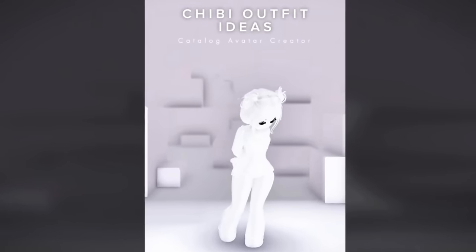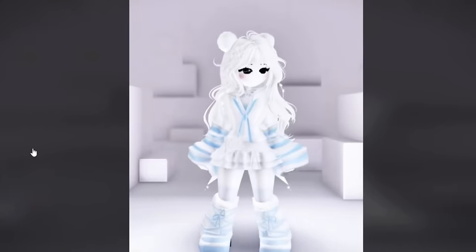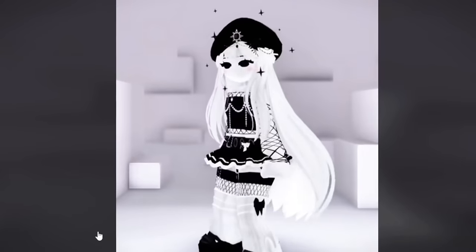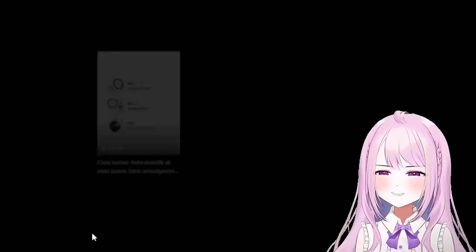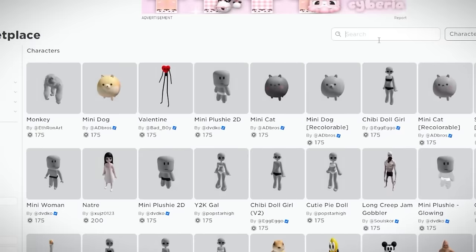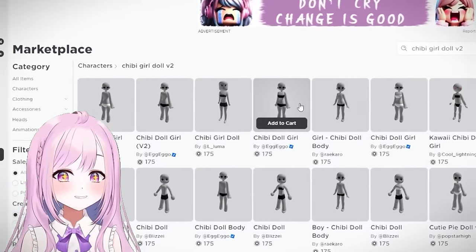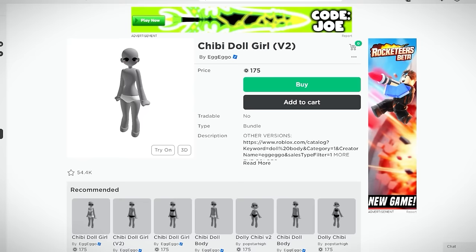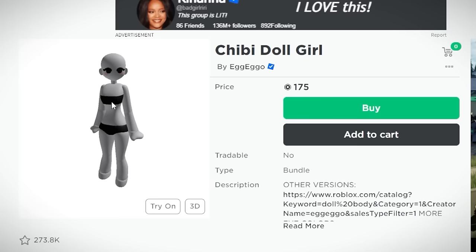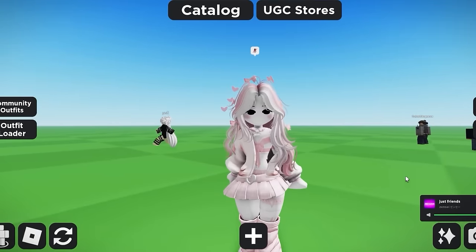Now check out this chibi outfit style — it's so pretty! I can't decide which is better: the realistic one or this realistic-and-cute combo. To make it, go back to the marketplace, click Characters, and search 'chibi girl doll version two.' There are many versions — some without a tube top and some with, which affects how you can dress them. Let's try this one.